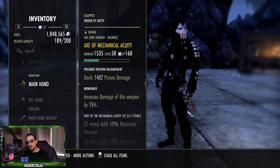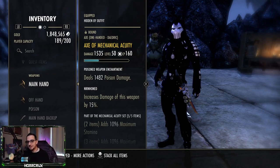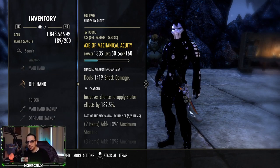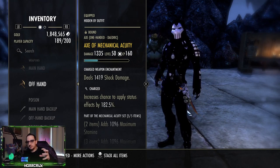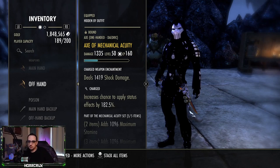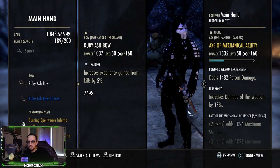We are running axes because axes actually increase your critical damage, which coincides with the build very nicely. On your main hand you'll want Nirnhoned, and then on your offhand you can either run Sharpened or Charge. I always go with Charge, because when you get the burning status effect you proc your Combustion passive, which gives you back resources — really, really nice.